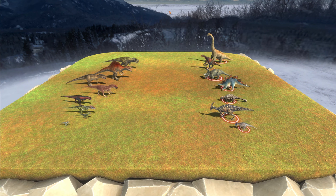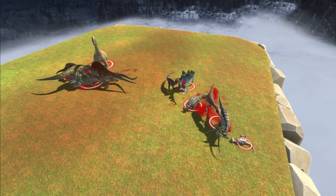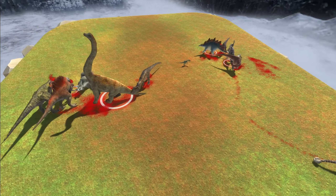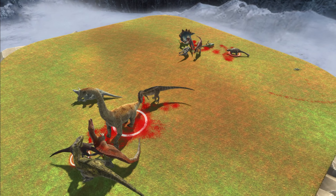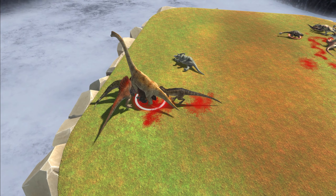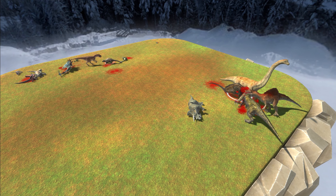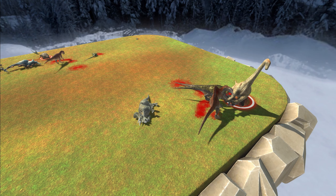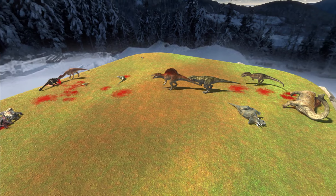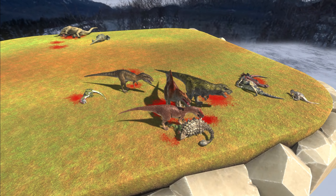Round one. T-Rex went straight for the territory — it makes sense because I put them face to face. It's hard to follow what's going on everywhere. What is that Anki doing? He just killed one of the raptors. The Spino's dead. The Aloe is fighting Anki — he just killed the Stego. Deino's still alive — that's impressive. Brackey just died. The Spino was just stunned.